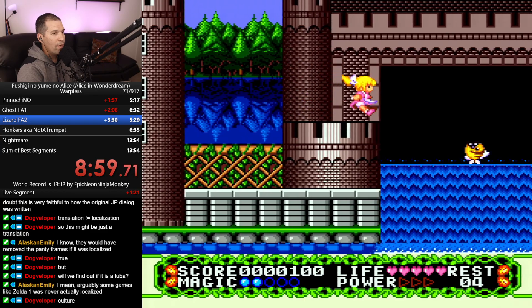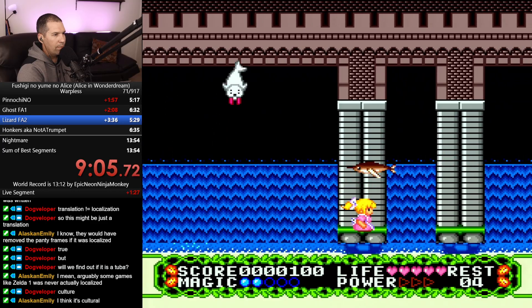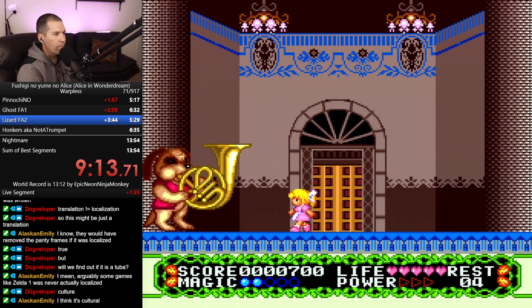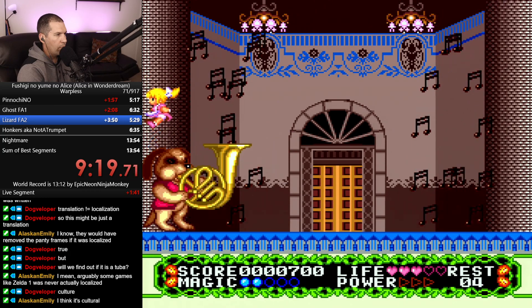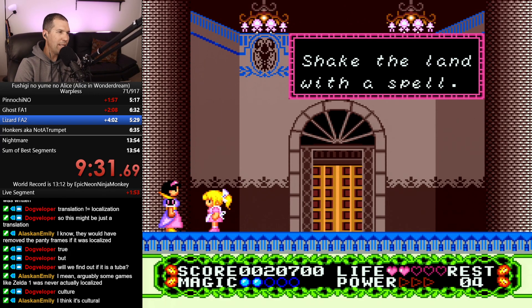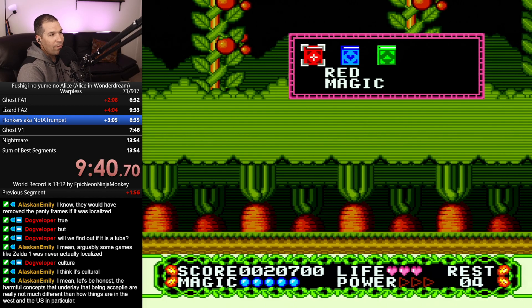Oh, Zelda 1 was never actually localized? Interesting. I'm not getting my super jumps here - my jumping is really bad. What does tuba dog say? 'Thanks Alice - shake the land with a spell.' Oh, it tells you what the spells are! Okay, that's kind of nice. So this is a shake, whatever the hell that does. I don't even use this one.